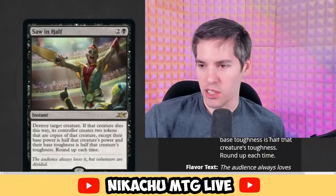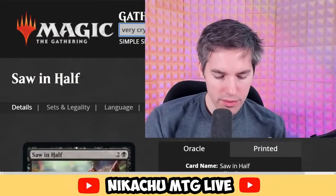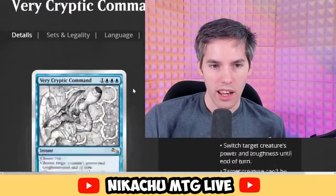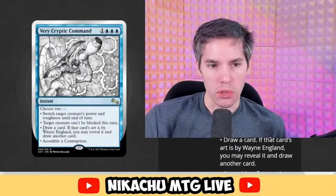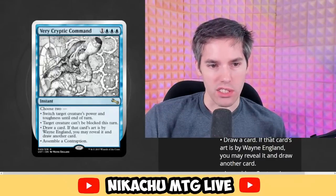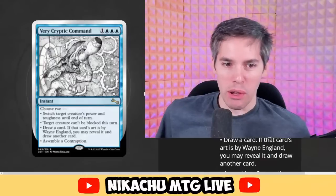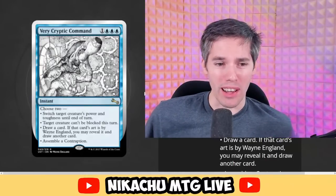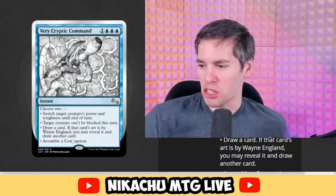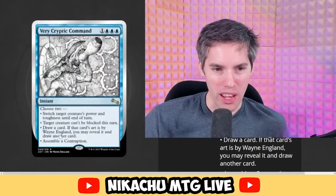I saw a Very Cryptic Command somewhere. Very Cryptic Command — how cryptic is this going to get? Blue, blue, blue, one generic instant. Choose two: switch target's power and toughness until end of turn; target creature can't be blocked this turn; draw a card — and if that card's art is by Wayne England, you may reveal it and draw another card; and assemble a contraption. That barely works. It's very strange that any mechanic would have anything to do with an artist, particularly Wayne England.